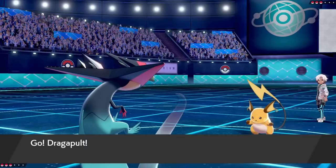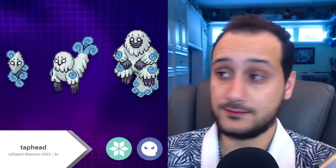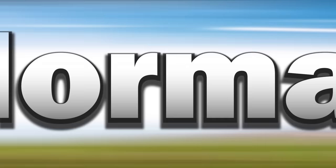Ghost. It's impossible to beat Dragapult, so I went in a completely different direction and included Behemoth. Taphead, or expert discount on Reddit, posted this spooky line meant to mimic Gen 3 sprite art. This ghostly relic becoming an eerie hominid is pretty scary, but the simplicity of the design is also very nostalgic and therefore comforting.